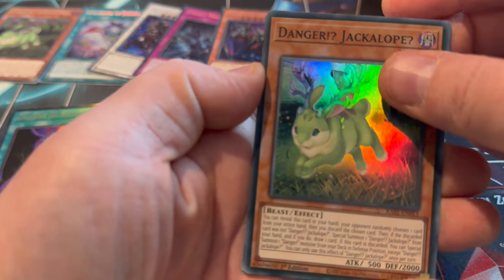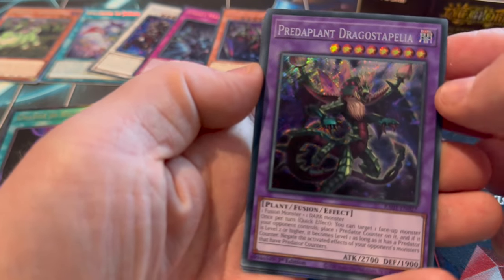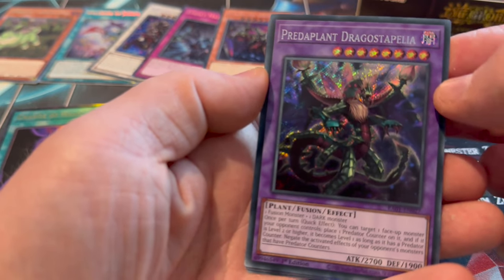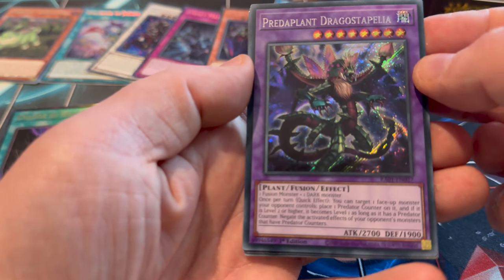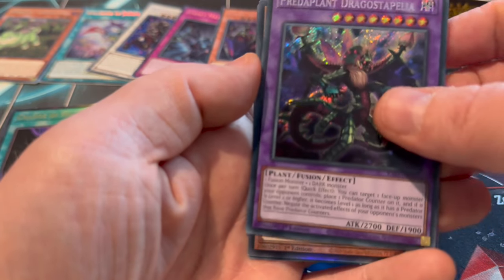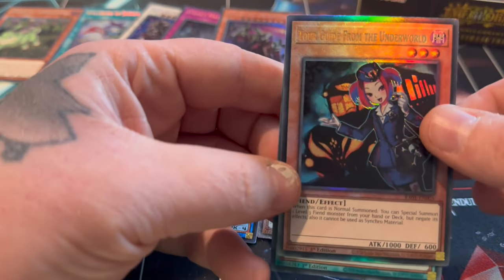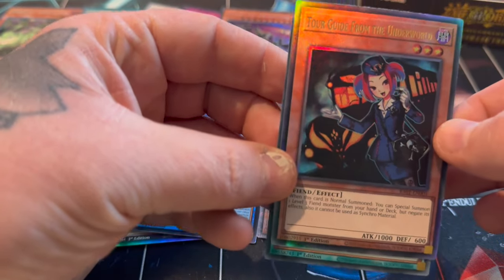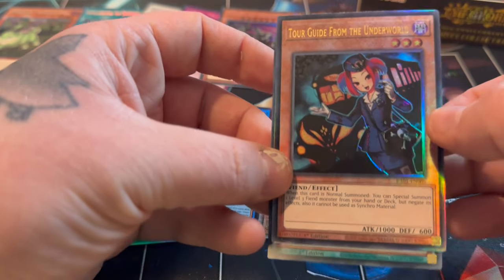So we've got Jackalope as a Super, Danger!, Evening Mask Super. We have Predator Plant Drago Disparate, a Heinzbeak, Drago Steppelia. And I think we have an Ultimate in here - oh we do! Or Collector's Rare - we haven't seen the Collector's Rares yet. Oh flip, this is going to be a double hit! No, it's just the one. We have the Ultimate Rare Tour Guide - really nice.